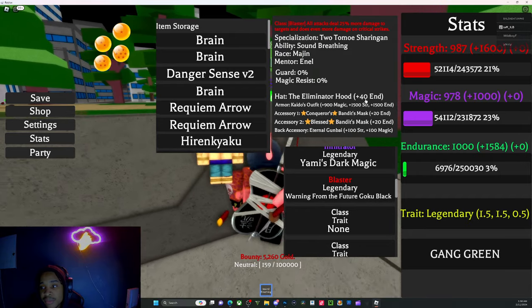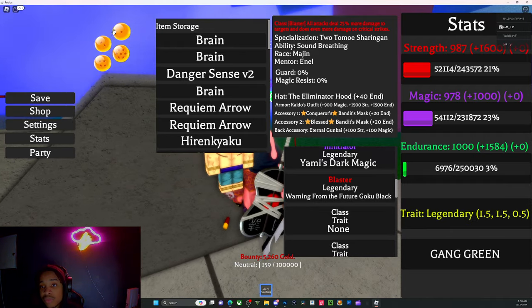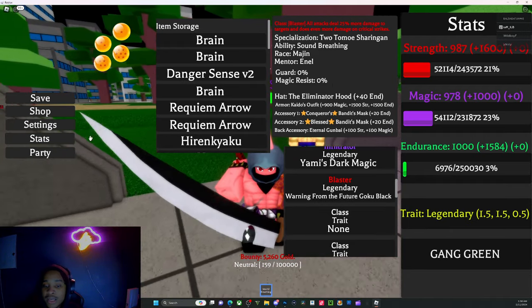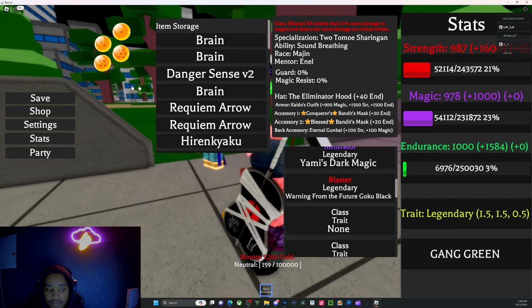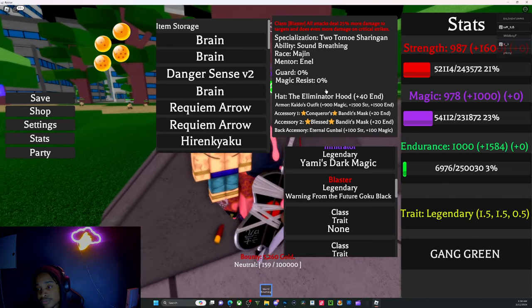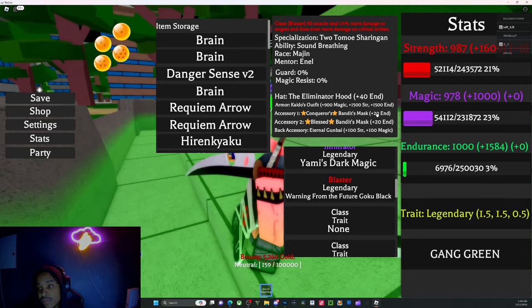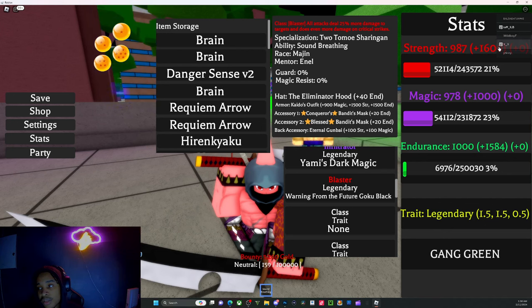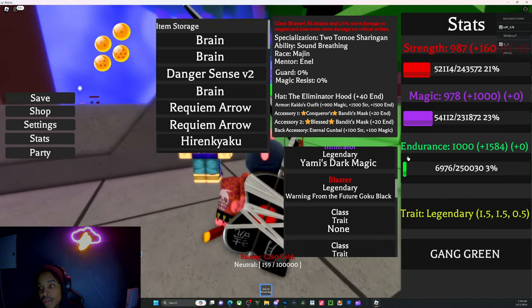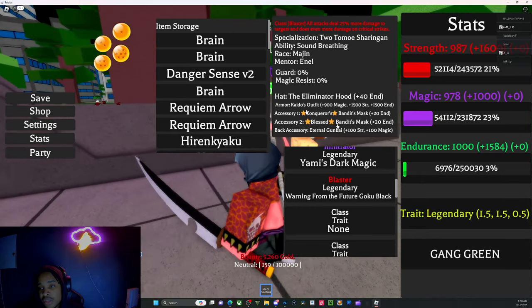My hat is giving 40 Endurance. My Kaido Fit, which is a Legendary, typically you need to get this from a Dragon Ball or you trade in the game. I'm running 900 magic, 1500 strength, and 1500 endurance. As you can see right here, this is the extra armor endurance and strength that I get on the side, plus whatever stats I have here. The current stats max out at 1000.